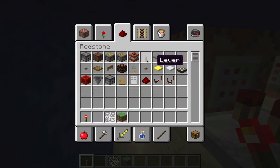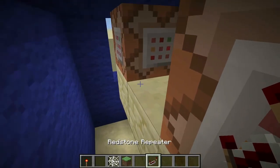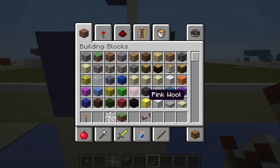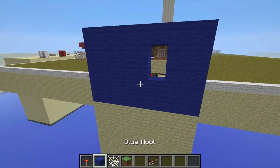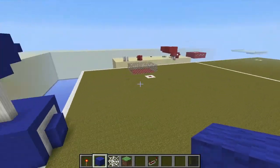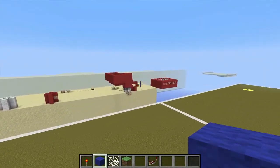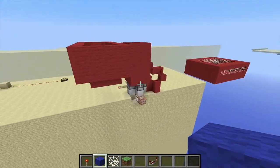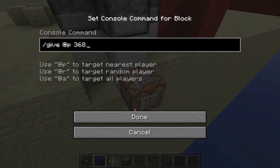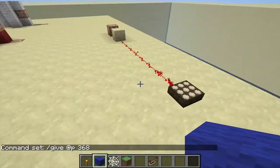If you guys enjoy this, there will be a download link in the description. I will probably be getting a server set up for this pretty quickly. It is a lot of fun. I didn't go over the spawning — you get your armor, which does absolutely nothing except detect what team you're on. You get one ender pearl, you set your spawn point. Let's say I am team red — I'll jump down, get all my stuff, put my gear on, and when it's ready to go, we'll be teleported in.